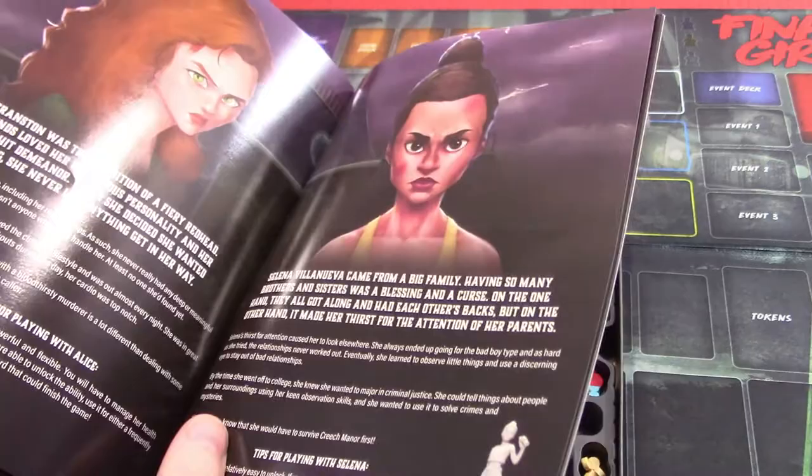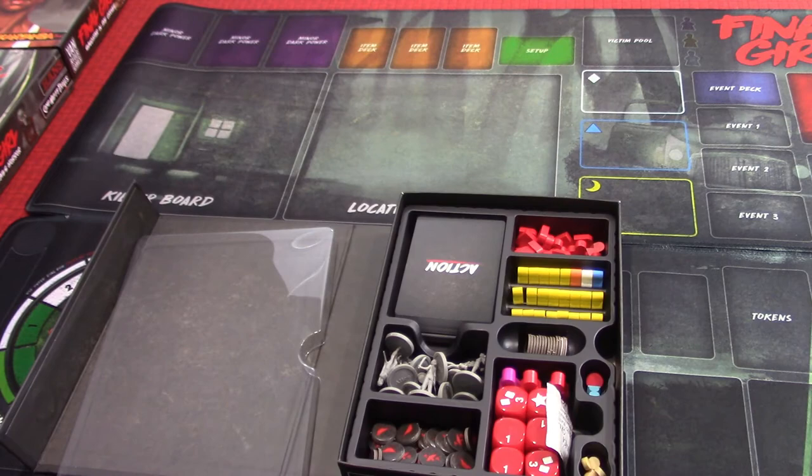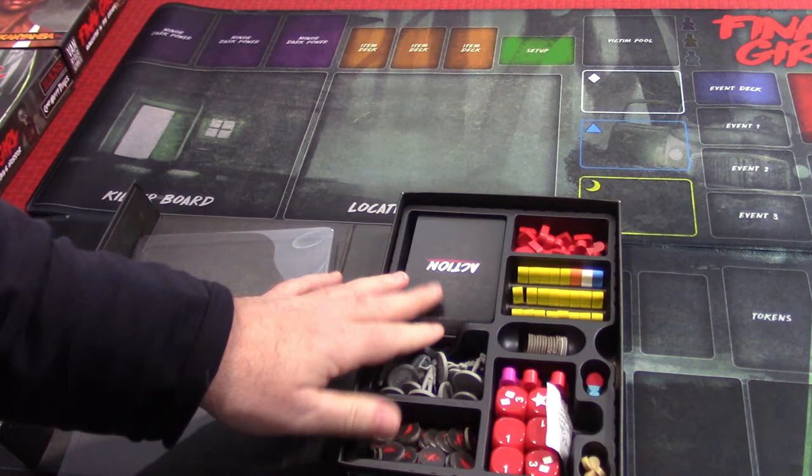There's the one with the axe — that's going to be Rico Rivers. We might play her in this first scenario; it's either going to be her or Lori Carpenter. We'll see. You can see there's a bunch of miniatures here for that — that's part of the game.